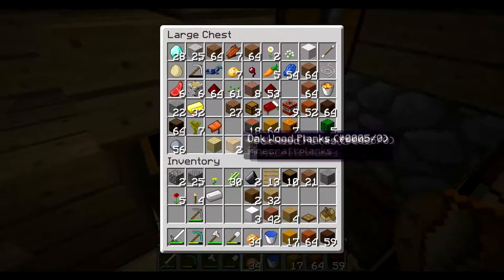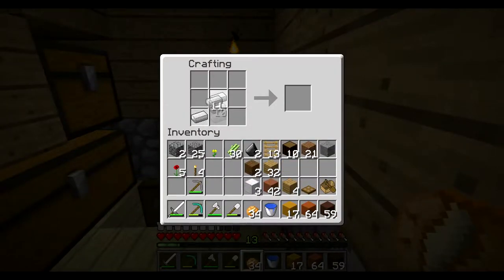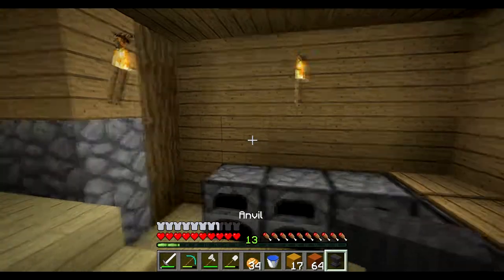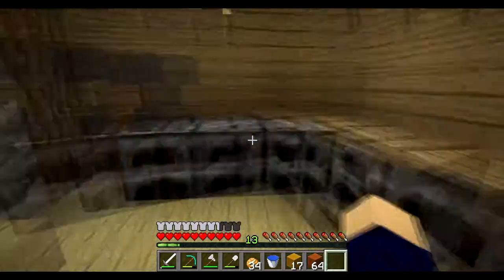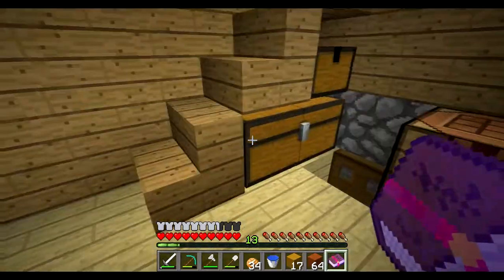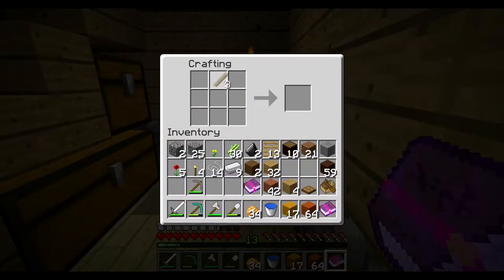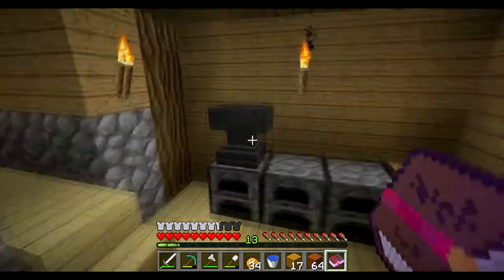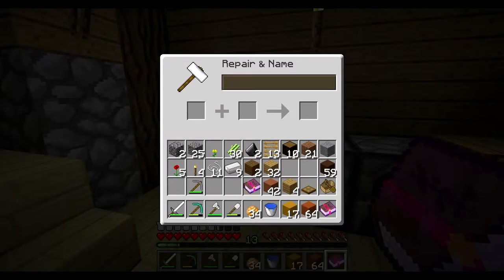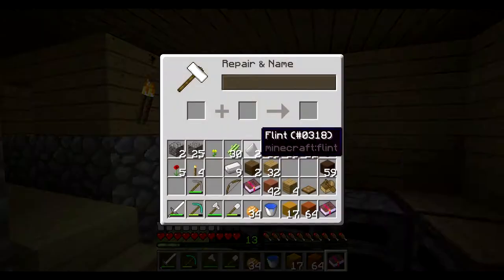So what I'm actually going to do in the meantime — I will do this on camera. With the rest of the iron, I'm going to make a bow, because I need it badly. Do you know what I also don't like? Is the fact that these are gravity blocks — I don't like that. Three books and sticks. My inventory is a goddamn mess. There we go — bow. I put the bow back, I meant to put the string back. Oh well.